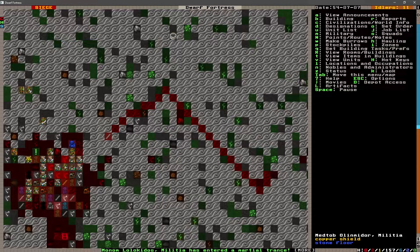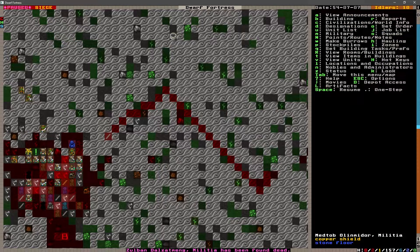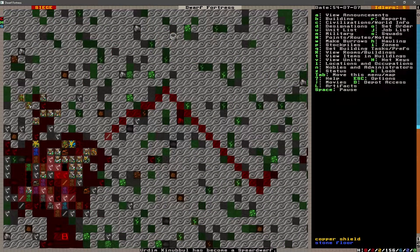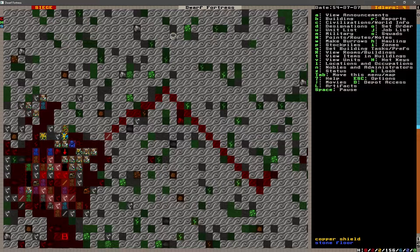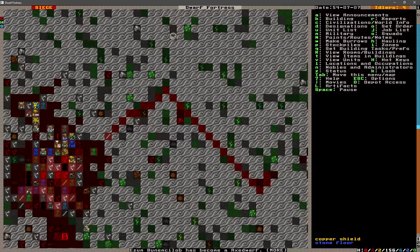I see another dead dwarf there. I'm not sure if that is the original one. No, I think that's a new one. Is that Zolban? Yeah. We've lost two. We still have a siege going on. Hopefully it'll be finishing up here soon. How many goblins can there be left? One, two, three, four — four goblins and four beak dogs. They're still holding on with eight. They're changing back to their civilian clothing, so I believe that means that they've won.